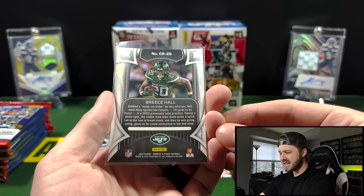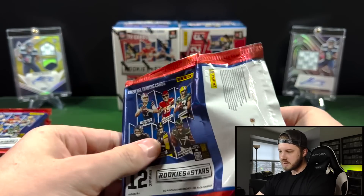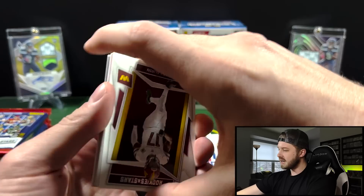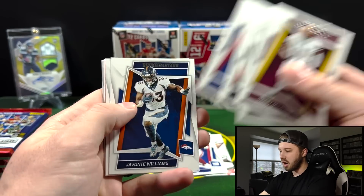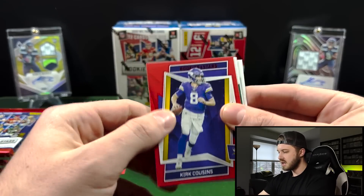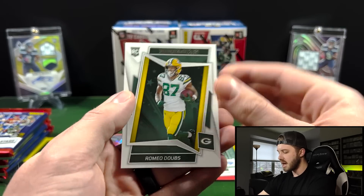I think I liked last year's design just a little bit better, but definitely nothing to write off from that first pack. These are a little bit more expensive — they are in that $30 range, getting up there with the Mosaic and Chrome prices. But they could be worth it if you're hitting one to two numbered cards and the possibility of an auto maybe every other box or so. These are definitely worth it over Mosaic in my opinion. We got a Kirk Cousins on the red parallel, Jermaine Johnson draft class, Man in Motion Justin Fields, and our rookie is going to be Romeo Dobbs.